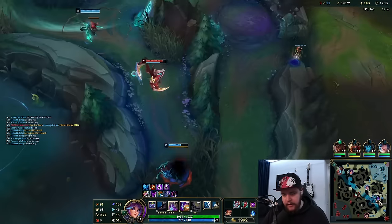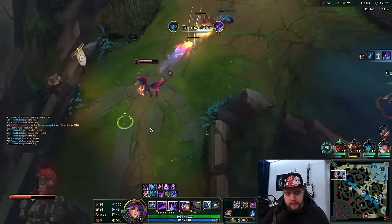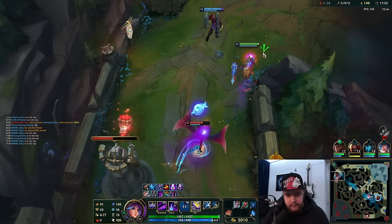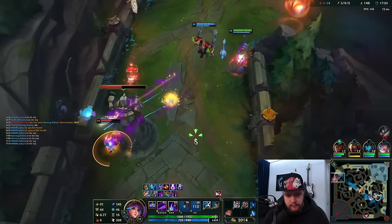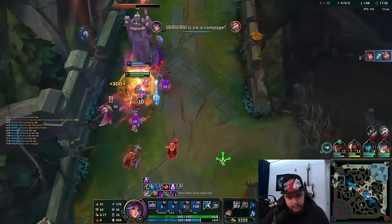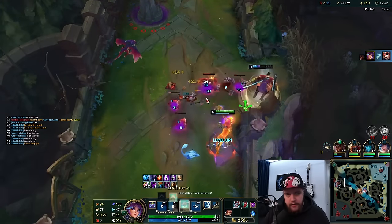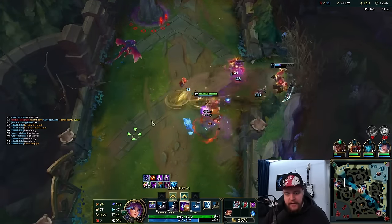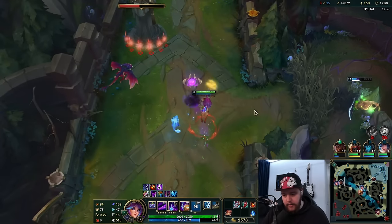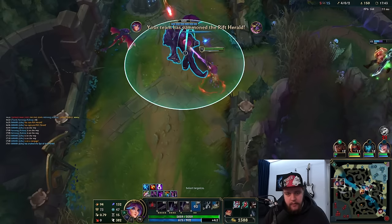I can do the same thing here again. Kassante tanks the turret aggro — I appreciate that one, that's what I needed last time. This time I just full-send it and hope it works out. I'm going to throw the Herald here, break this turret, and we'll be able to potentially hit that turret as well.